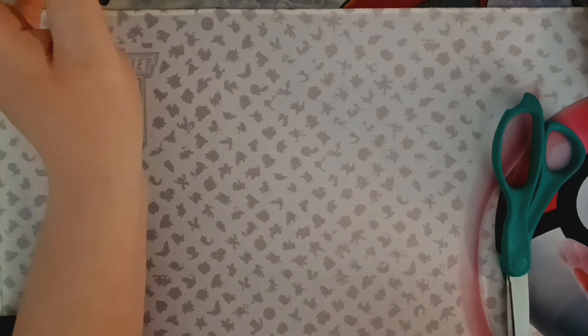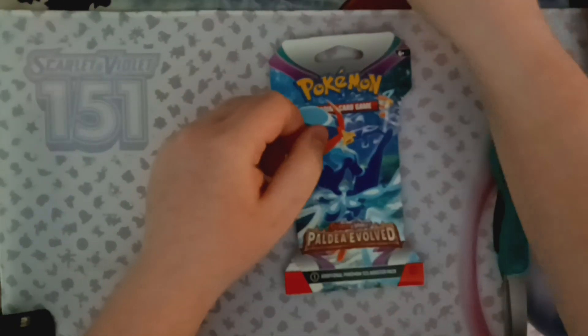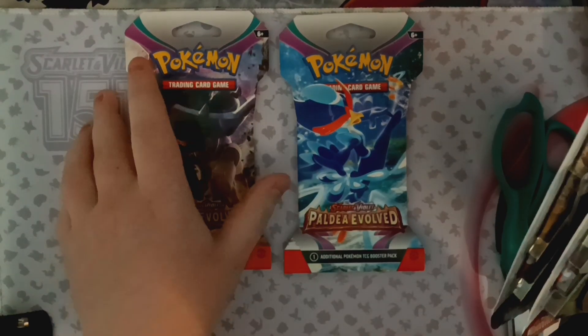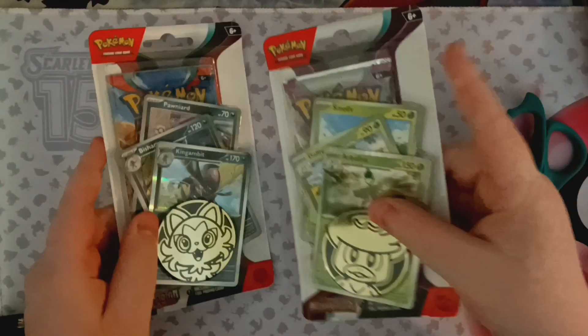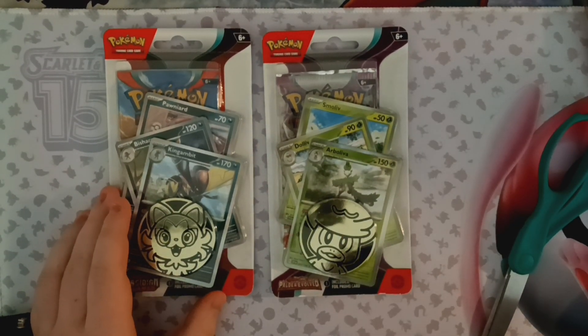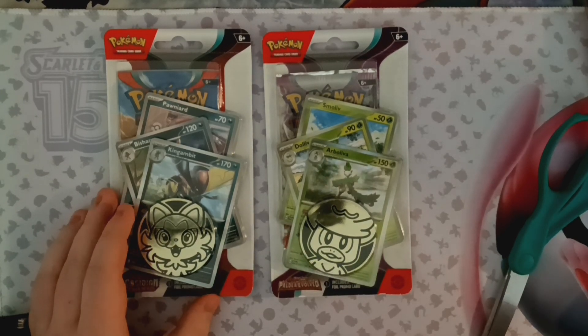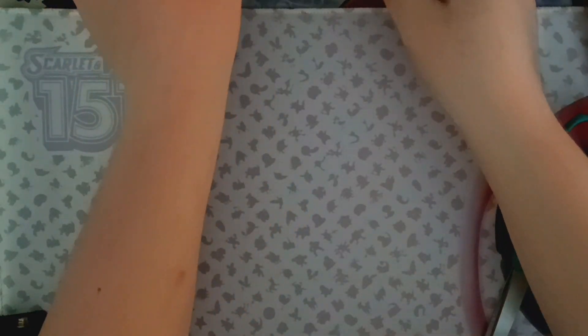Alright, part two of the video — we got some card openings to do, so this is going to be so much fun. We have two packs of Paldea Evolved — sorry, wrong set — and then some Checklane Busters. There's one pack in each and three promo cards, pretty cool. Got some coins in there. We're going to open those up last. Let's get into Paldea Evolved with Ting Lu on it — looking cool.